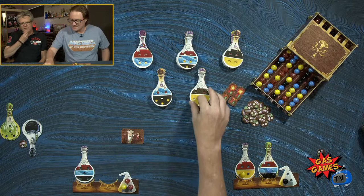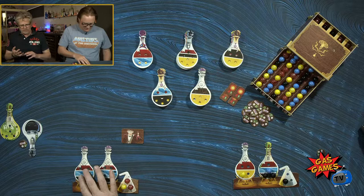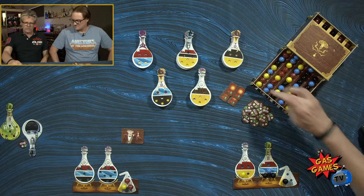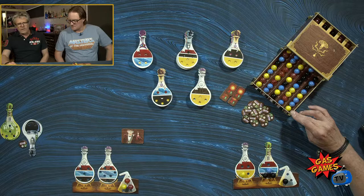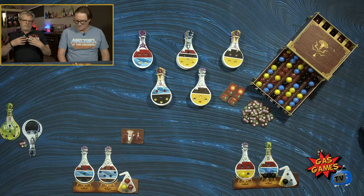We should talk about these actions that you get on the potions. You have the ability to turn your flask into wilds, the ability to collect adjacent marbles of different colour, and an ability to take all from the front row — but there's got to be one of each different colour. There's also a single marble removal and a repeat action of a potion you've already consumed. They're single use — once you use it, that's it, but you still get the point value at the end of the game.